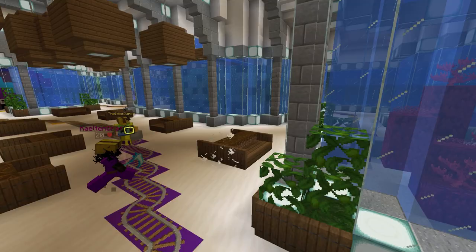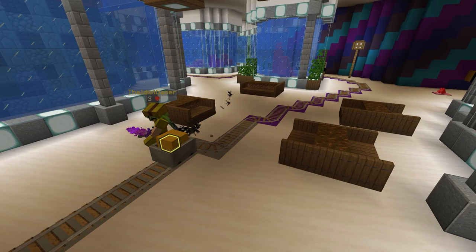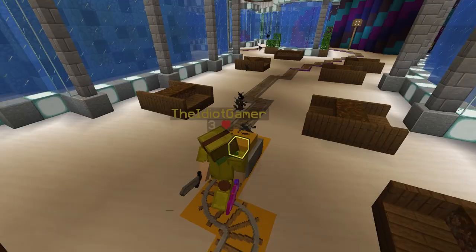The map is symmetrical and has a minecart track from one spawn to the other. To win, you push the minecart to the enemy's side and keep it there. The longer the cart stays on their side, the more points you get. The speed at which you receive points correlates to the distance at which the cart has been pushed into their side.